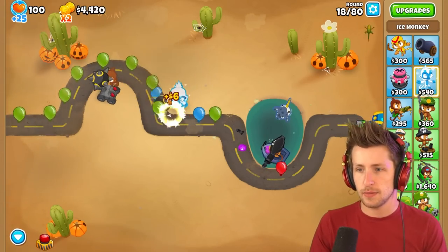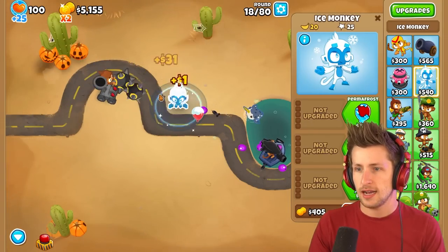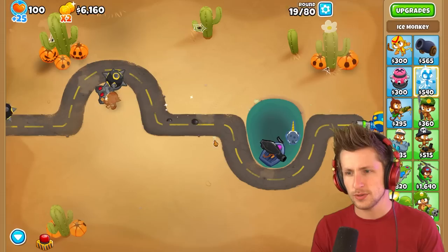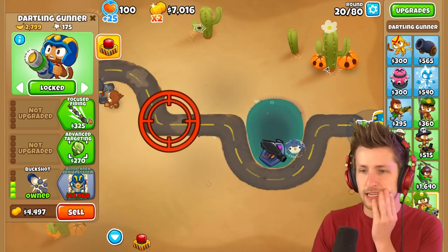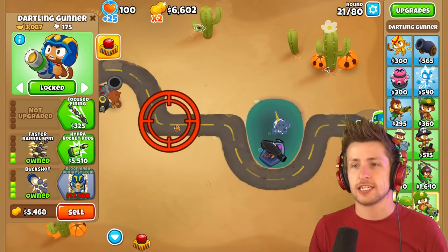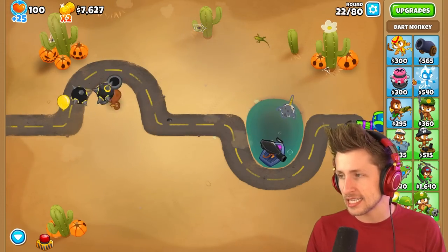How does an ice monkey work? He makes like $10 at a time but I'm not really sure what that means. Let's try focus firing - I don't think either of these do anything for me. Oh wait, we can get faster barrel spin, so that just gets us more money. Look at that - that's some big income right there.